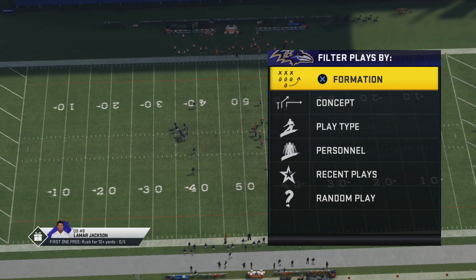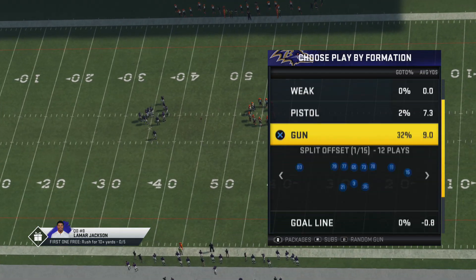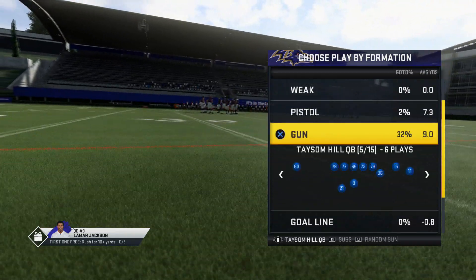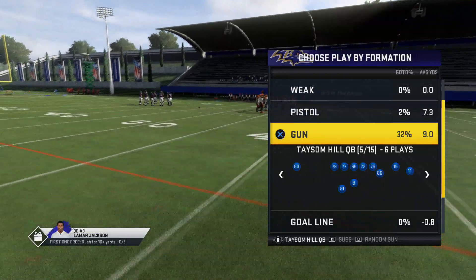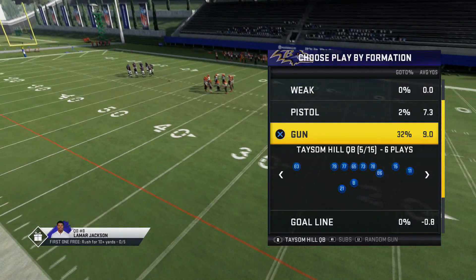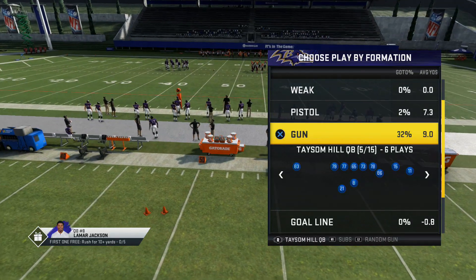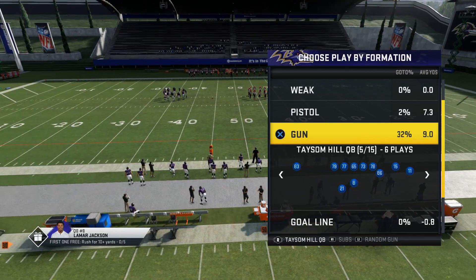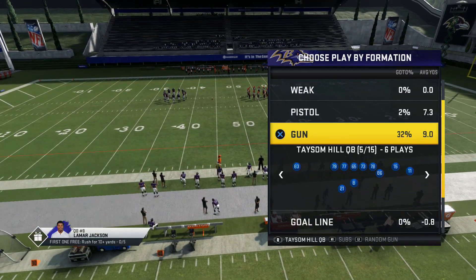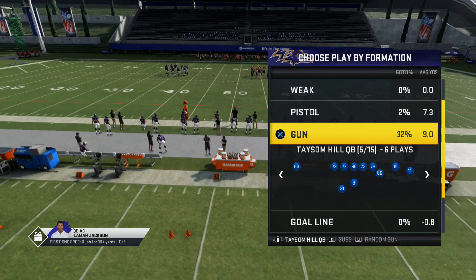What's up, it's your boy Shocker3C from Minnesota.com, and here we go with a new video. Today we're gonna break down this nice little glitchy formation that's really popular right now — the Taysom Hill formation out of the New Orleans offensive playbook. It was added a couple of patches ago, and there's actually a pro player right now using it and being really successful — he might win the whole thing using this formation.